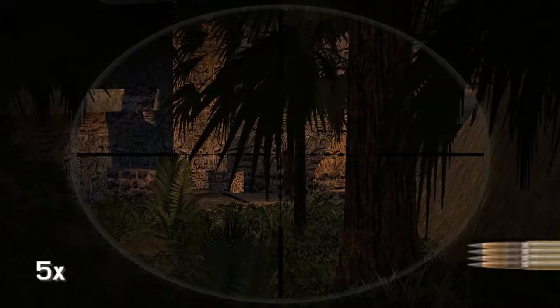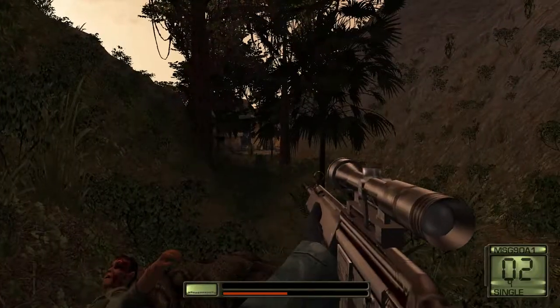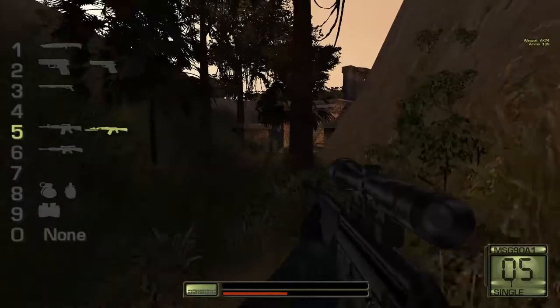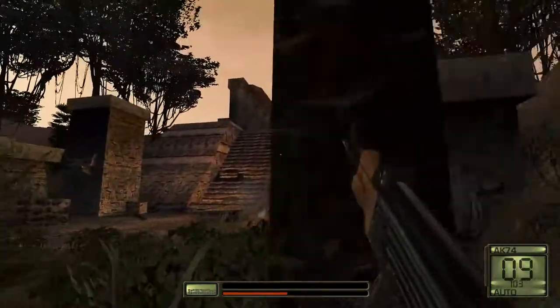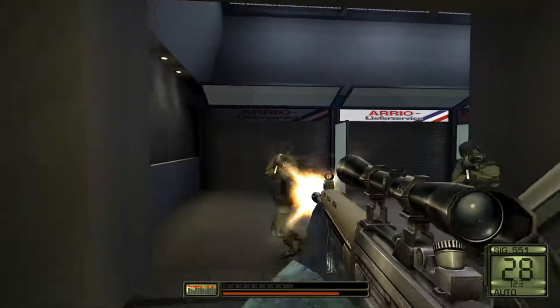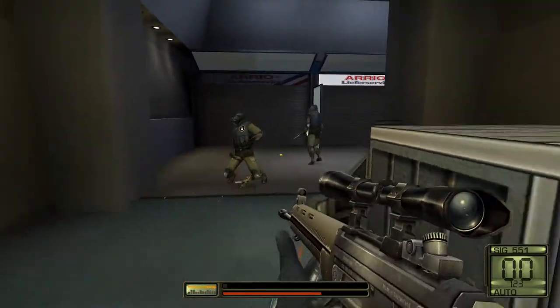You've got assault rifles like the M4, AK-74, you can wield an M60, Micro Uzi, Sniper Rifle, M590 Shotgun, USA-S12 Shotgun, a grenade launcher, and different types of pistols, among others. Some weapons are exclusive to multiplayer, like the MP5 and Sig 551, but you can enter cheats to use them in the campaign. You've even got plenty of grenades at your disposal, like multiple frag grenades, flash grenades, and incendiary grenades.